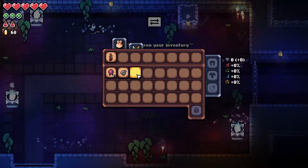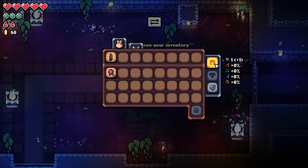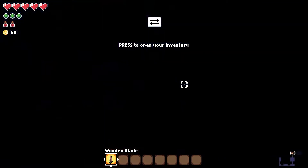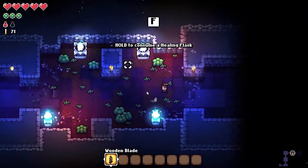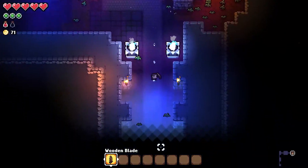Press to open your inventory. We've got a ring — so you can have rings, helmets, and a chest piece, as well as all sorts of cool different weapons. Heal flask is F if we need it, which we'll definitely need as we go.